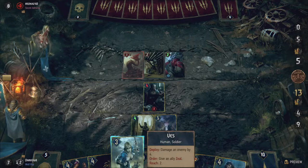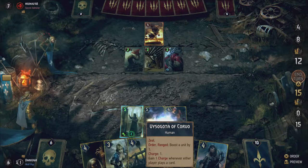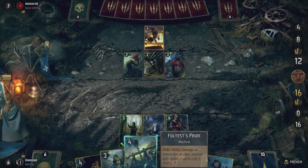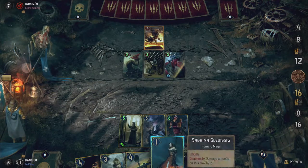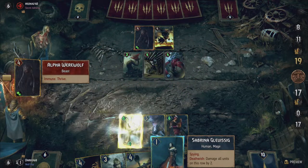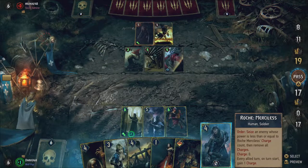Another amazing card to combine them with is Dandelion, who boosts any allied unit that receives a charge by one. For Roach this means getting boosted by one every turn, and for Visogotha this adds 2 points every turn on top of the 2 boosts he can do every turn. If all 3 of these characters are on the board, you've basically won the round since they have such amazing synergy.